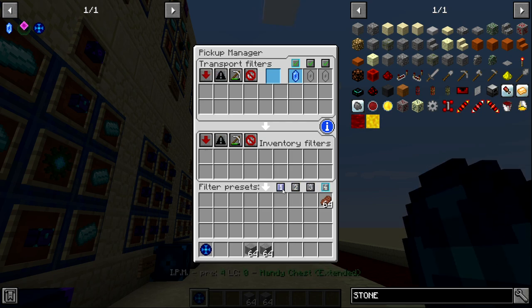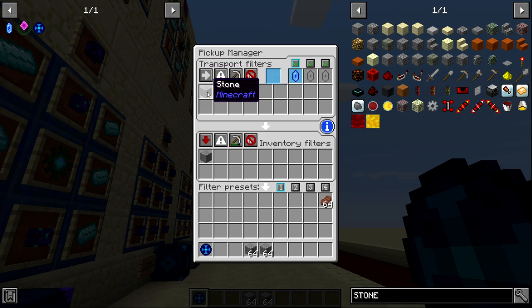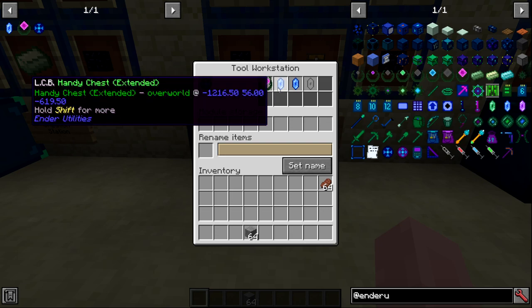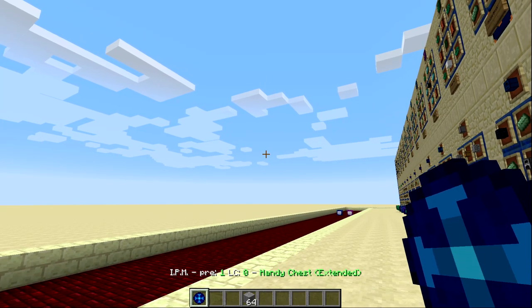The item pickup manager is great for mining — you can blacklist stone or cobblestone from entering your inventory, or link the crystal to a trash can so those items are automatically discarded. There's also a blue flashing slot: if you have an item you don't want, open the pickup manager and drop it into that slot — it immediately goes to the linked inventory.